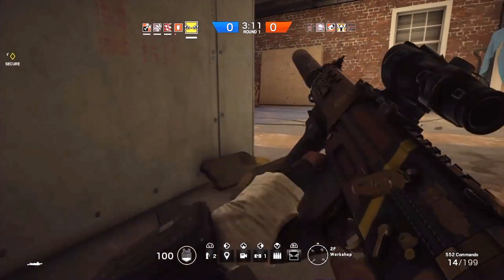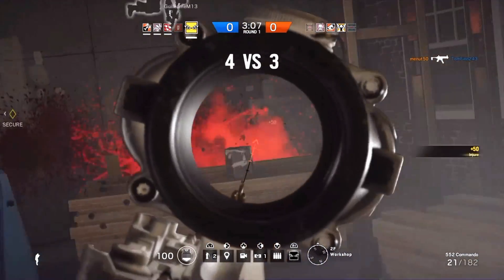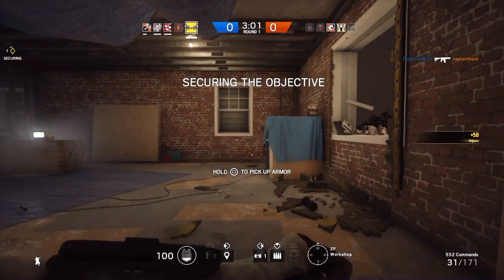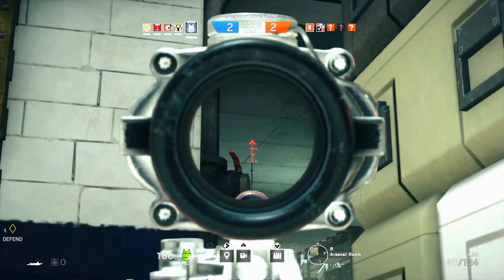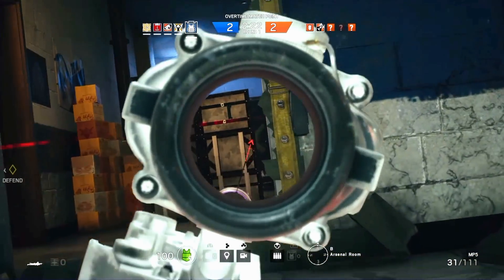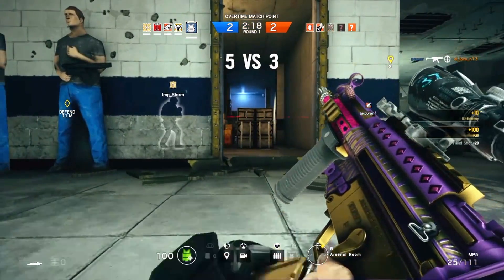The body armor can be worn by attackers as well, so make sure you place the bag right away and inside the objective room, because every now and then I stumble over unused armor in strange places. It's certainly not often, but it happens. When I'm playing Rook I always stay inside the objective room, or close by depending on how probable it is that Fuse will use his clusters. I make it my job to hold angles and perhaps suppress peekers if someone in my team needs to reposition.